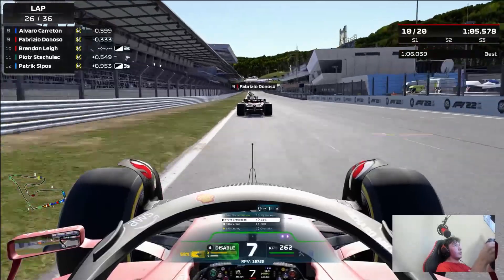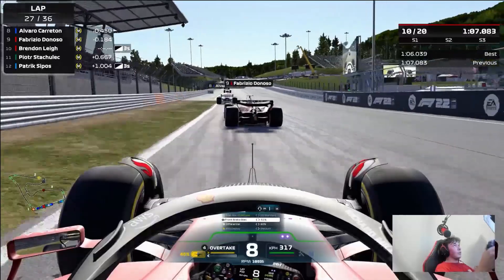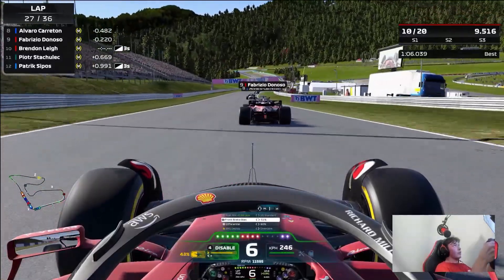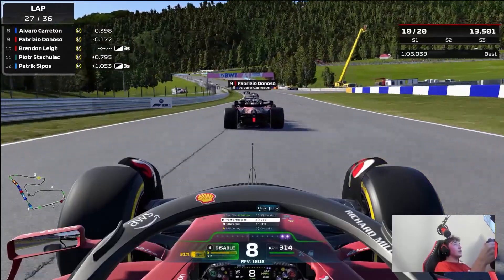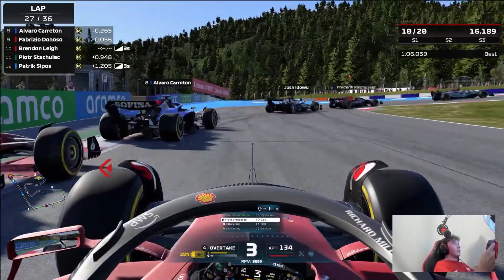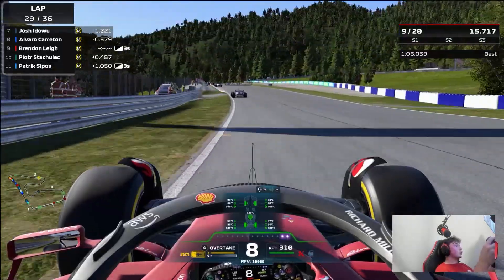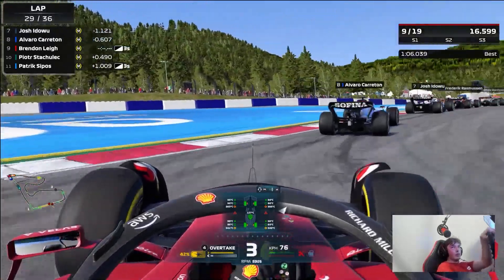Coming out the final corner, they're pressing a lot of battery on the straight. We want to get past Fabrizio as soon as possible. He goes slightly defensive against us into Turn 1. Through Turn 1 again we pick up a very nice exit, deploying battery down the straight. He was pressing his battery back — I was a bit surprised because we could have worked together and I could have saved a lot more battery. But that's just racing. Up the inside — Fabrizio goes off the track, so I was able to get the position. Not too much harm done to our race.